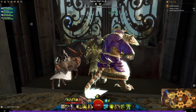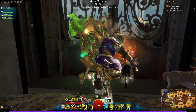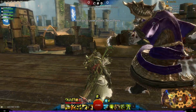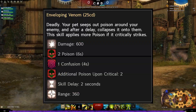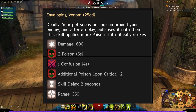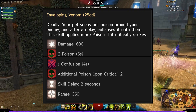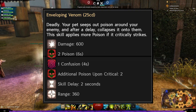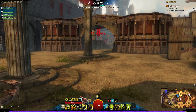For stout, I actually think the current F3 is really great — it's a projectile bubble which chills foes on disable, so that really comes into line with the stout play style. Now for deadly pets, why not make enveloping venom? Your pet seeps out poison around your enemy and after a delay collapses it onto them. This skill applies more poison if it critically strikes — a little bit more damage, poison, and confusion focus with additional poison.